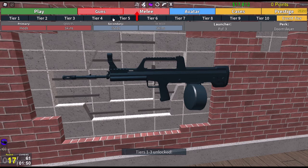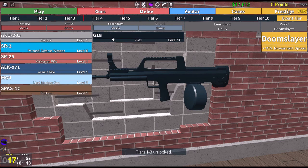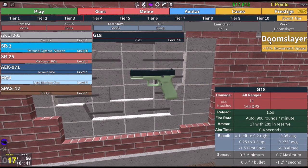You can get a couple chests and open them up — they're called cases actually. If you look at the top right bar you get: play, guns, melee, avatar, cases. You open up the cases and can open each one individually and get certain credits for it.